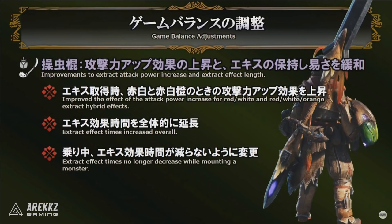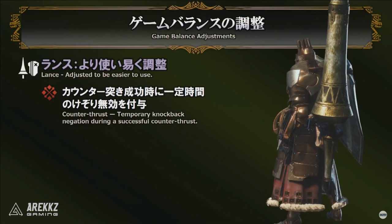For the Insect Glaive, they've improved the effect of the attack power increase from the red+white and red+white+orange extract combinations — basically a flat attack increase. The extract effect times have been increased overall so your extracts last longer before you need to regather. Also, the effect timers no longer decrease while you're mounting a monster, so you won't lose your buffs while spending time on a mount.